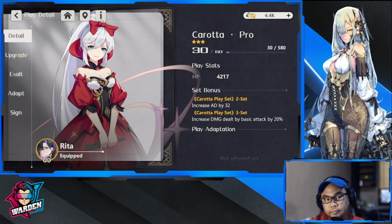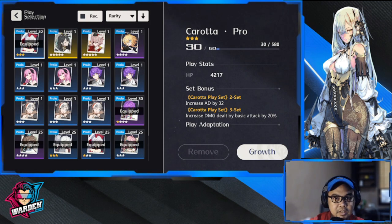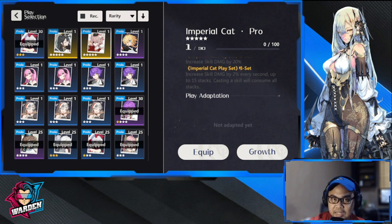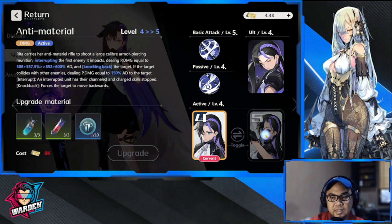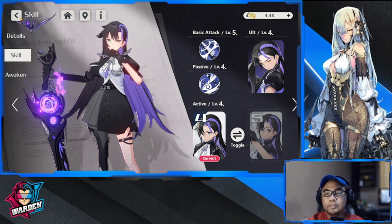The placard I'm considering once I get the last copy is called Prolo. It increases skill damage by 20 percent and increases skill damage by 2 percent every second up to 15 stacks — which is roughly 30 percent — and casting a skill consumes all stacks. This is going to be nice, amplifying both her active skill and ultimate. I'll check how big a bonus that gives her.